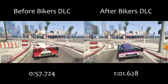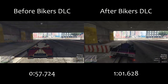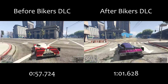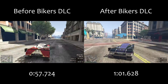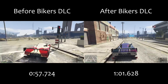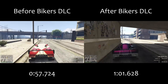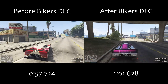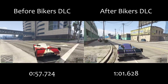Before the Bikers DLC it was the quickest vehicle in the entire game with a 57.7 second lap. After the Bikers DLC it is almost 4 seconds per lap slower. That lap time of 101.6 that it gets now would still make it the quickest supercar in the game, but only by a few tenths of a second over the X80, the T20, the Osiris — those vehicles that used to be at the top. This means the supercars class is back to being properly balanced between about 10 or 12 different cars.